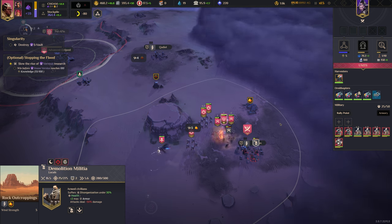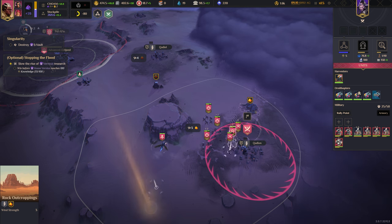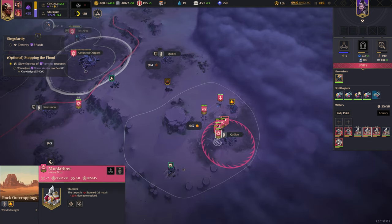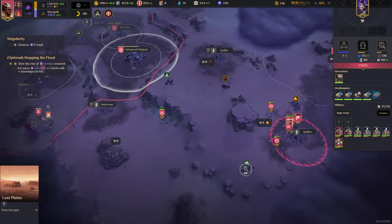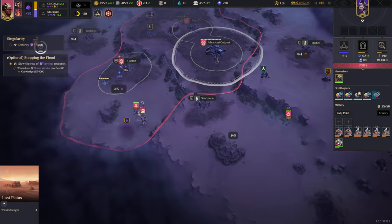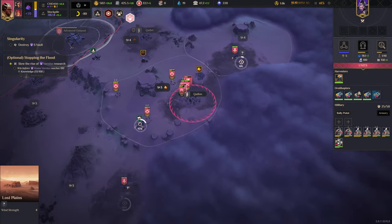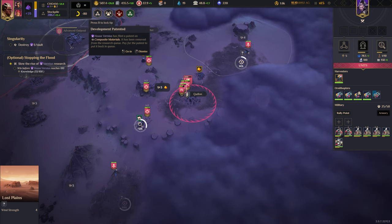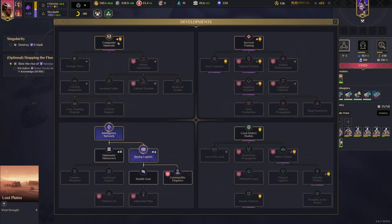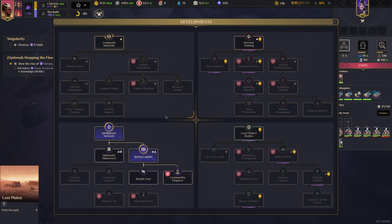Musketeers really are impressive. I am genuinely curious to see how Icaz does against this particular mission, because it was pretty challenging when I was playing with House Carino. But I think House Carino is just better equipped to deal with it.